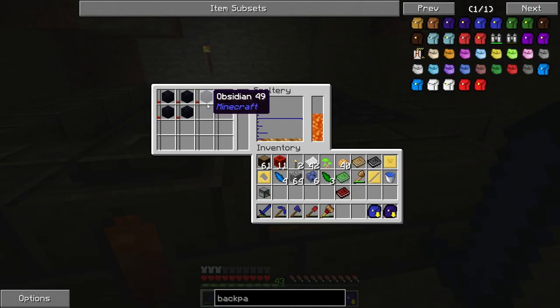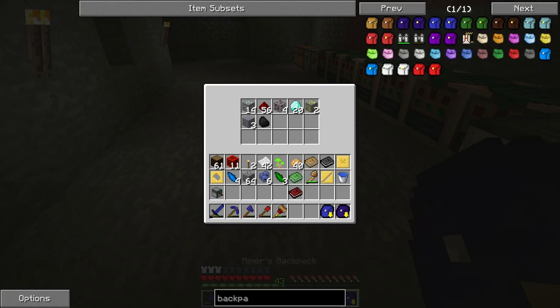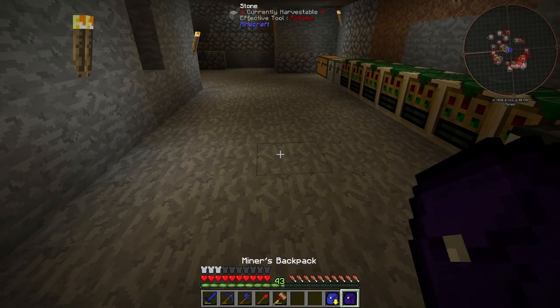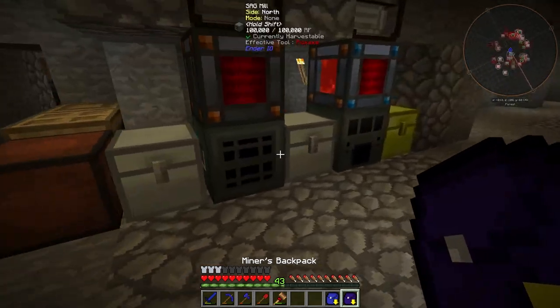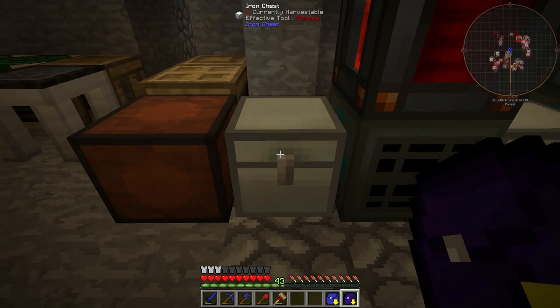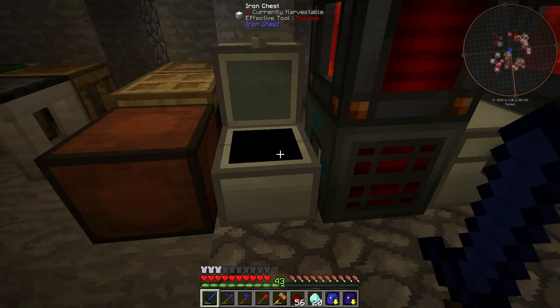Okay, I'm back and I just put a bunch of obsidian in the smeltery, so it's going to do its thing. I also wanted to show you something cool about these bags. If you hold control and right click, you can lock it so nothing will go in the bag. If you do it again you get the yellow down arrow, which means you can automatically put stuff into a chest. Control right click - you put everything in there. We don't need that stuff in there, so I'll just take that out.